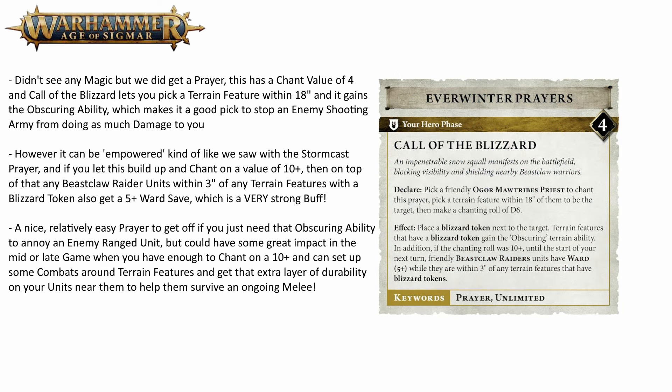In terms of their magic and priests, they got a prayer shown off today from the Everwinter prayer lore called Call of the Blizzard. This is chanted on a value of 4 and allows your priest to pick a terrain feature within 18 inches and place a blizzard token next to it, giving that terrain feature the obscuring rule. On top of that, if you get this prayer off with a chant value of 10, then until your next turn all your Beastclaw Raider units within 3 inches of any terrain feature with a blizzard token also get a 5+ ward.